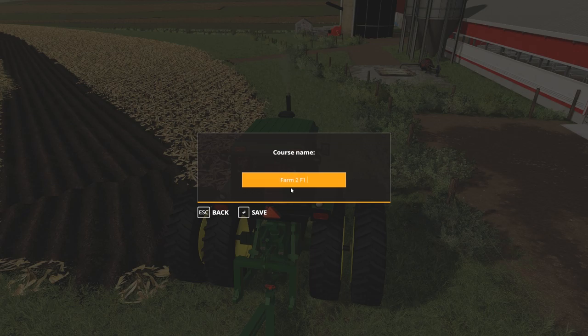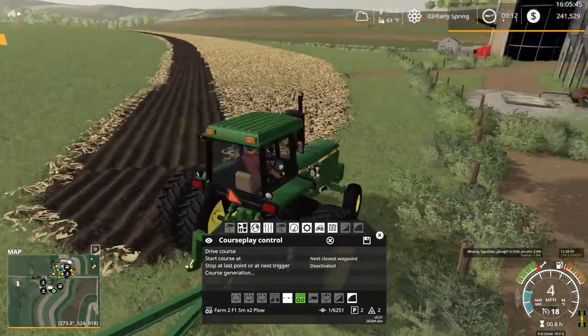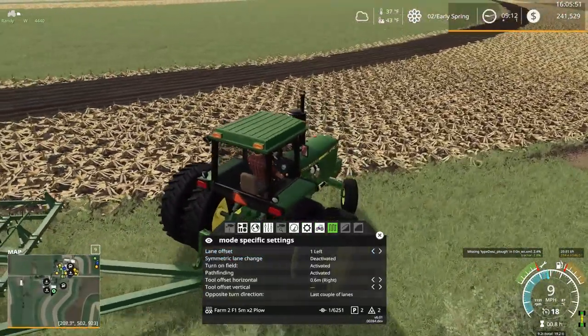We'll save that as 'Farm Two Field One' — five meter times two plow. Quite the name going on there. Course goes that way — let's set it one to the left, I think. Yeah, we want it starting on the outside of the course.